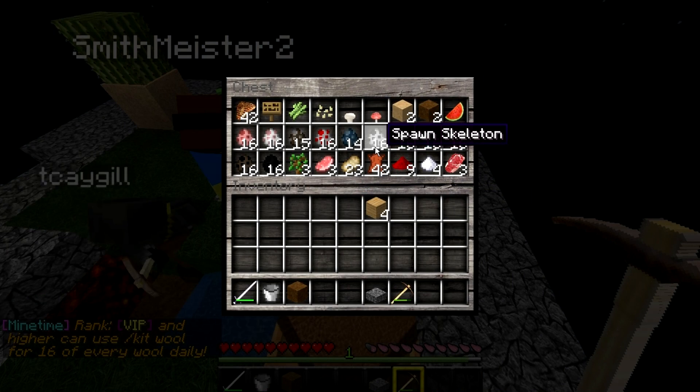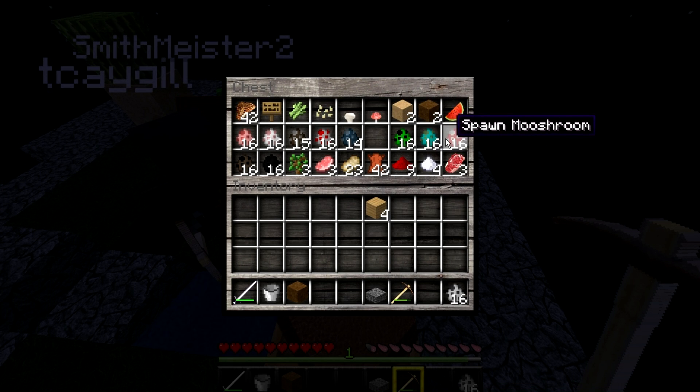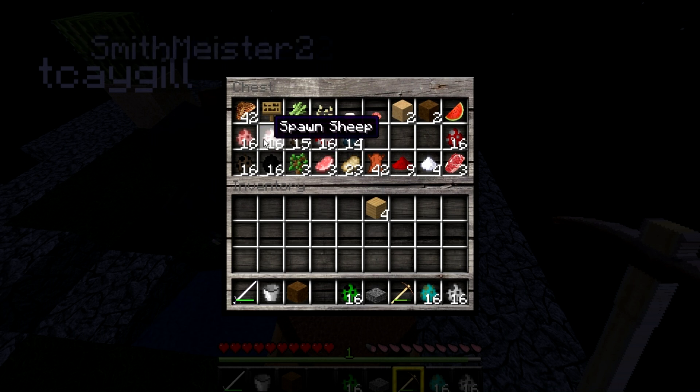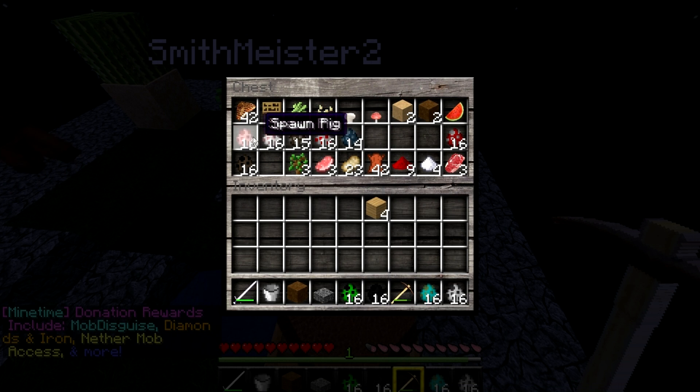The chest's full. Can I get rid of some of these spawn eggs? Because they're terrible. Yeah. Let's get rid of the ones we don't need, like creepers and zombies and stuff. Anything that's not used for a farm, I'll just get rid of. Like bats.